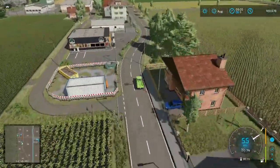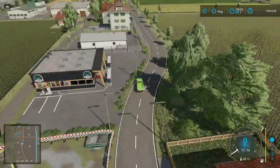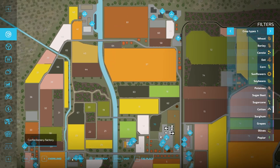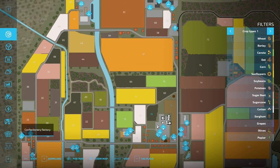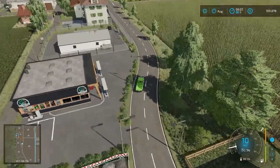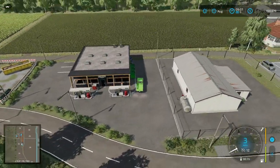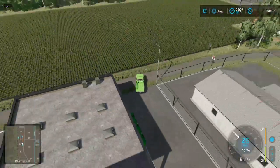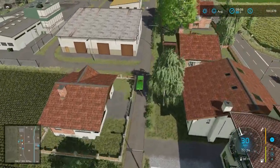On the left-hand side, just a fuel station right here. Then further up we have seeds and the confectionery factory. We'll keep working our way around - I want to take a look at the confectionery factory sell point in the bottom corner there. Some tight roads in these areas, so getting big trucks around may be tricky.